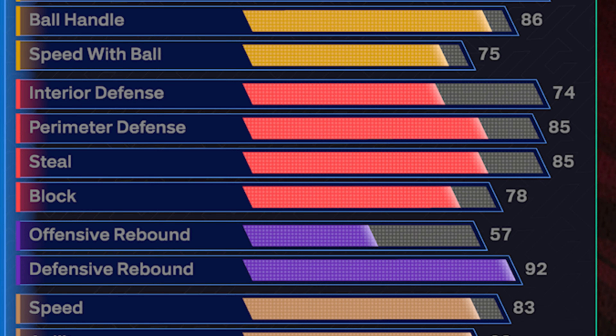On to defense — one of the most important parts of this build. 74 interior, 85 perimeter, 85 steal, 78 block, and we went up to a 92 defensive rebound on this 6'7". I have another build same height and wingspan, and that 92 rebound has me rebounding over seven-footers consistently. It's going to get us gold rebound chaser, gold box out beast, and gold pogo stick. I might use my max plus one on rebound chaser to get it to hall of fame. That 85 steal is the threshold we need for silver glove and gold interceptor.